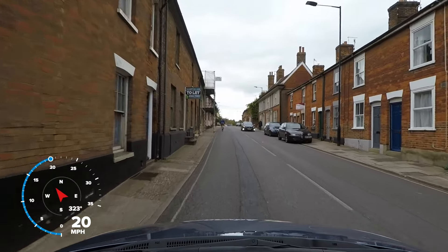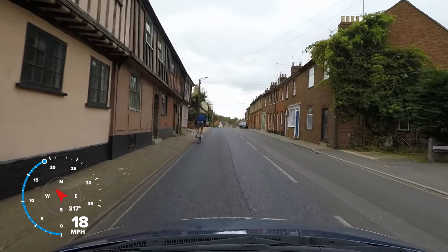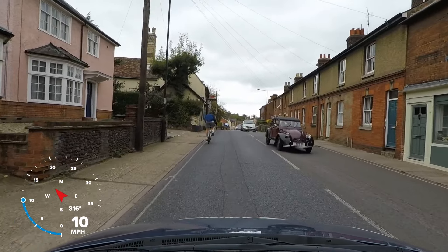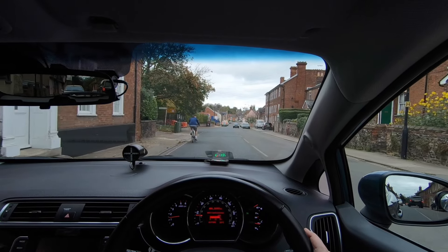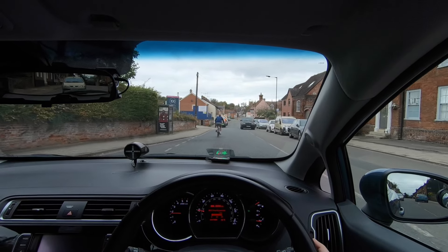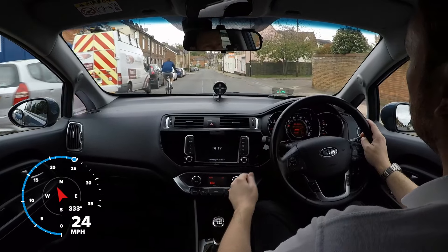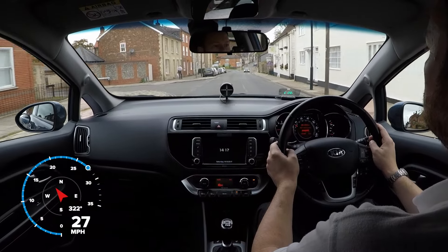There is a fine balance between making good progress and being too hasty. In this clip we are following a cyclist, and we don't have enough room to overtake because of the oncoming traffic overtaking a parked car. We must give cyclists plenty of room when passing, in case they move unpredictably. So here we need to be patient and wait until we have enough space to overtake safely. Once we have checked our mirrors for danger, we use plenty of engine power to overtake promptly and return to our side of the road.